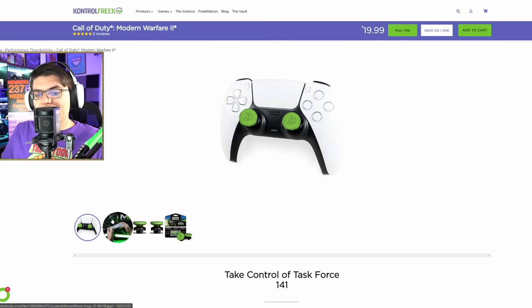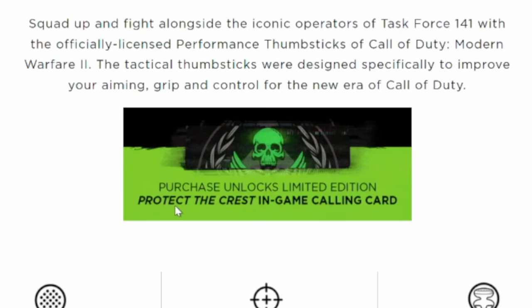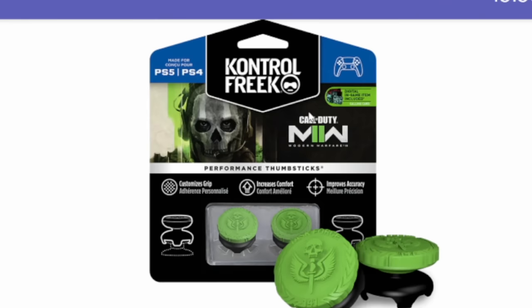Then we have the Control Freak Modern Warfare 2 promo. Every single year, Call of Duty teams up with Control Freaks, and if you go to their website and buy the Call of Duty Modern Warfare 2 themed Control Freaks, you get this exclusive animated calling card — the limited edition Protect the Crest in-game calling card. I've already got mine. It was actually kind of hard to find the code — the code was behind the thumbsticks, this little plastic piece.